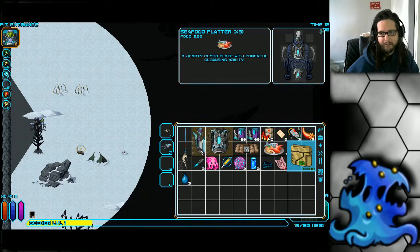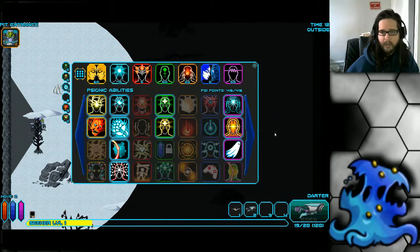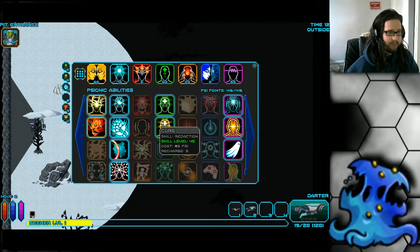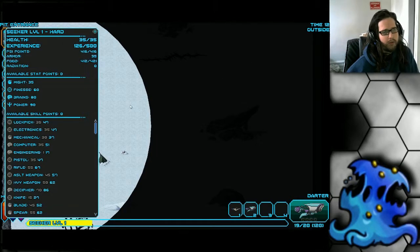The Leer starts with antibiotics, immuno jolt for disease protection, and a decent amount of food including a seafood platter which removes poison and radiation. The wanna-see cucumber also cures poison. And if you run out of ways to cure poison or disease you have access to Cure, so disease and poison are not really an issue on this character.